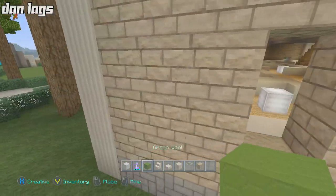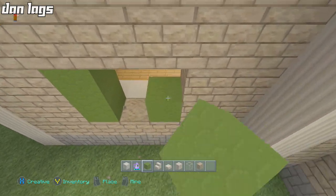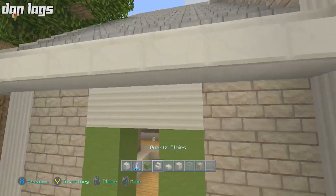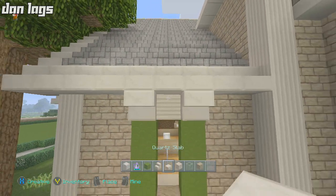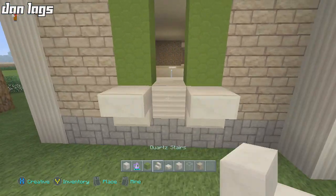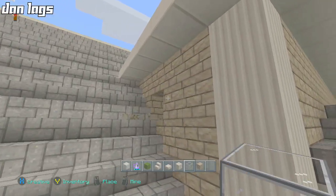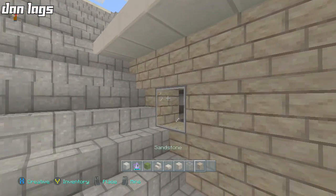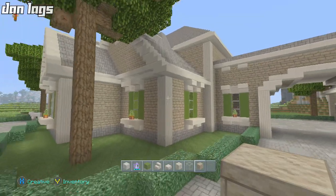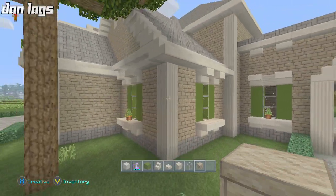One, two, three — just right here is fine. We're going to have our quartz stairs and slabs down here as well. When you're putting windows in Minecraft, make sure you add a lot of detail — don't just put a window there with no shutters around it; it's not going to look detailed or good. So we got that window there, perfectly lined up because it's two blocks away on each side. Same kind of window — that's perfect.